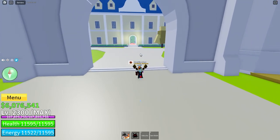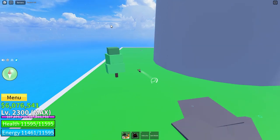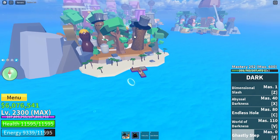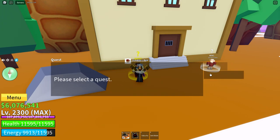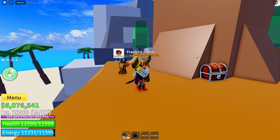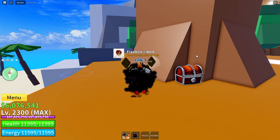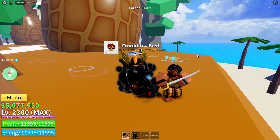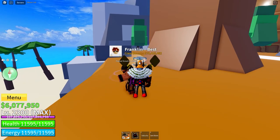After you get past all these, you can go to the Sea of Treats, which is right in between Floating Turtle Island and the Great Tree. The first island has two quests: the Peanut Scout and the Peanut President. The Peanut Scouts give the same amount of XP as the Beautiful Pirate, which is cool to note. I don't have the exact immunity level for them, but it's roughly 70 extra levels above their quest — so roughly around level 2075 to 2150.